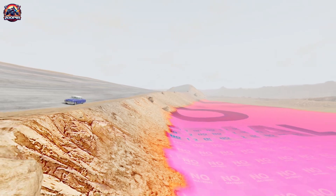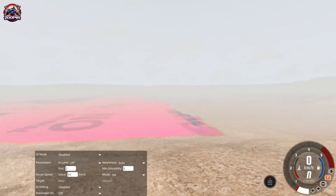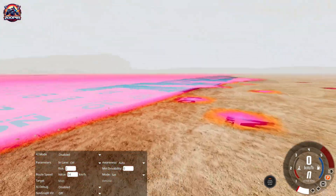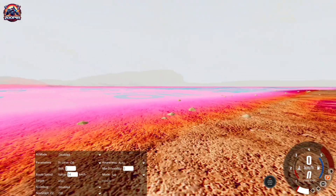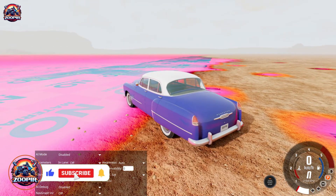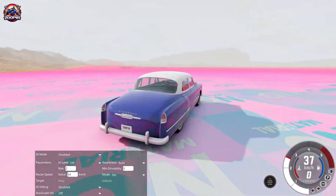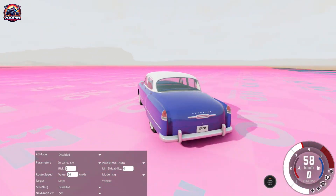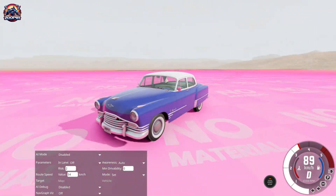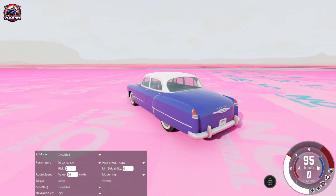In BeamNG.Drive, on the long desert road map, I ran into an odd issue. Some parts of the map had this annoying flat orange panel with the words NO MATERIAL written on it. It seemed impossible to ignore, especially when I was filming.